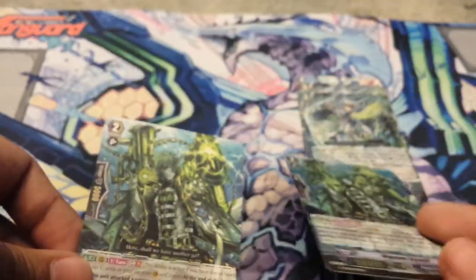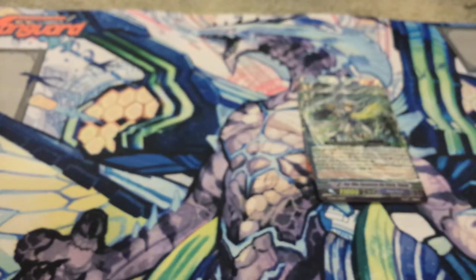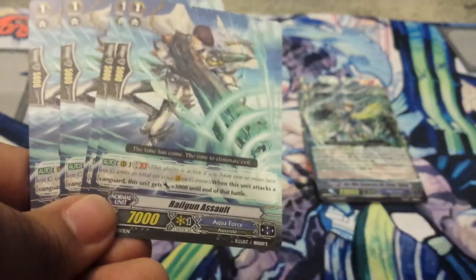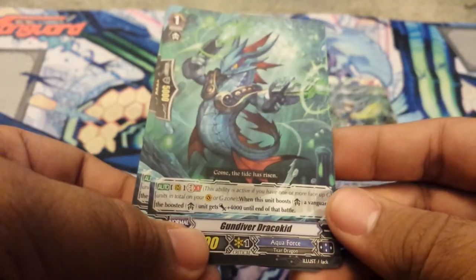I got four of them because I wanted two playsets — one in my Blue Storm deck and one in my deck for this guy. Now you have two Hydro Hammer Sailor, a Special Intercept. Now we're into Grade 1s: Kelpy Rider Polo, 8K Vanilla. Rail Gun Assault — this is the 10K Generation Break attacker. And here is the 10K booster for Generation Break: Gunner Diver Draco Kid.